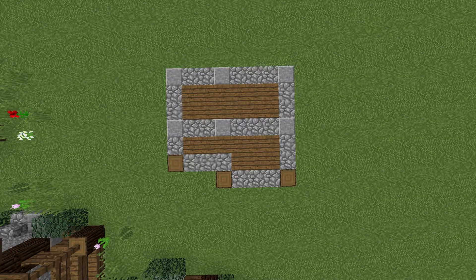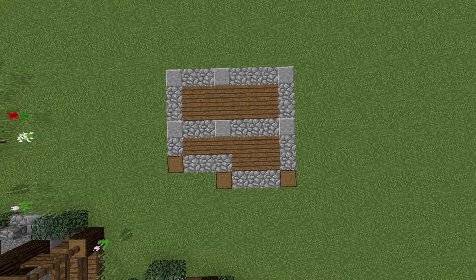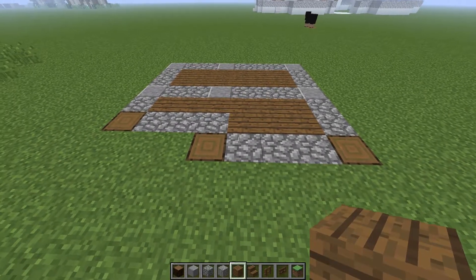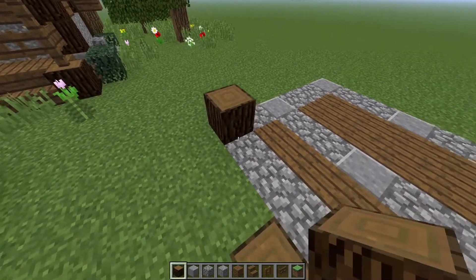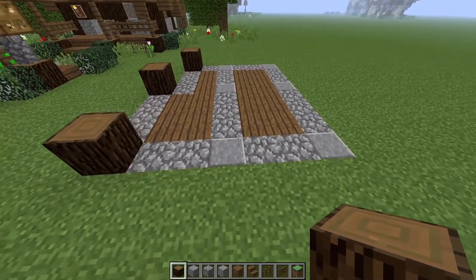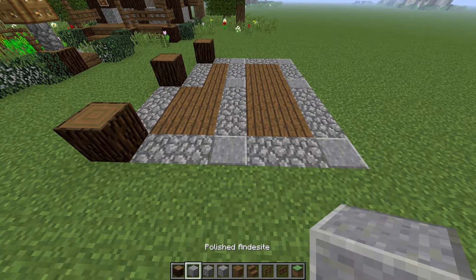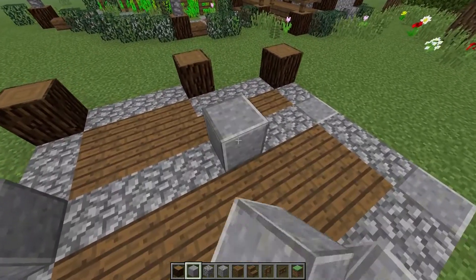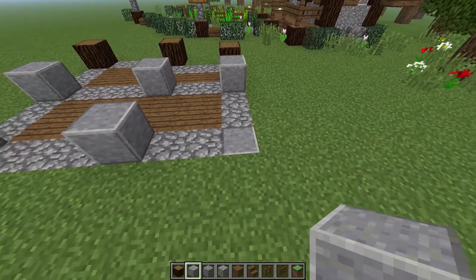All right, so as for all the tutorials, make sure to put this layout down in your world somewhere — clear out a space and do something to where you have this little layout down. You want to do this before we get started with the main tutorial because it'll kind of just let the process be a little bit easier. Now we're going to be putting these little logs in the front here, and this will be used for the porch later.